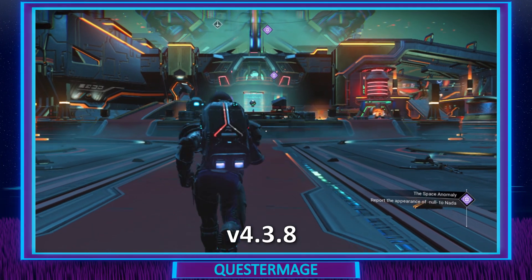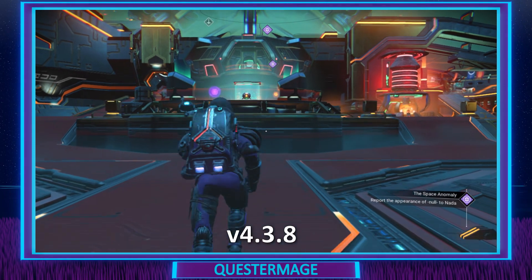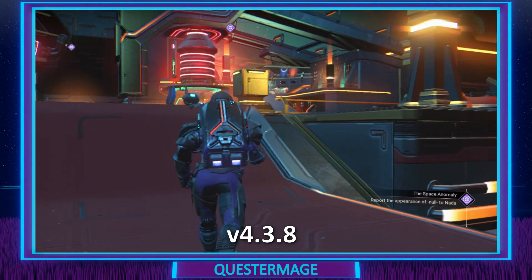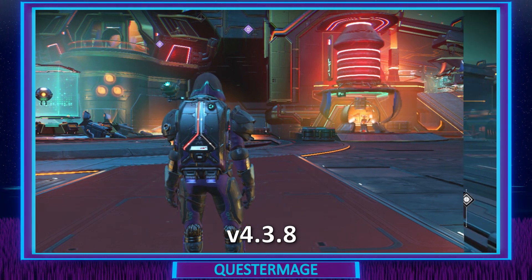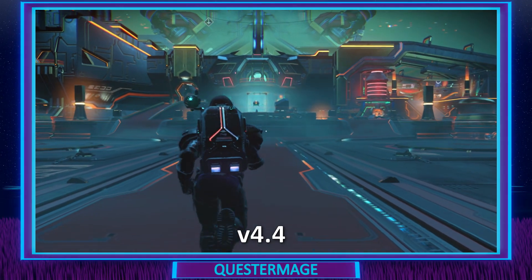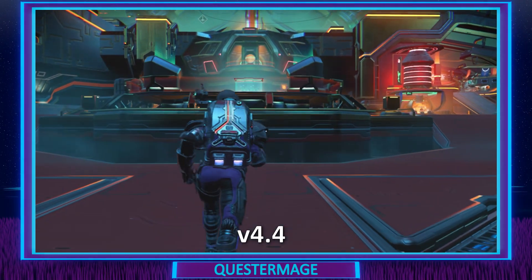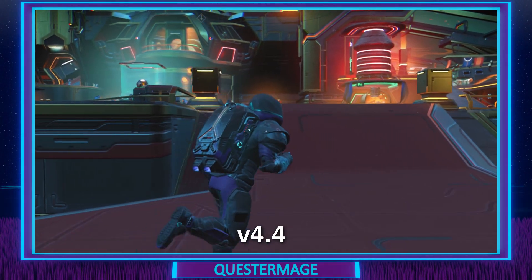Next we're just going to walk through the Nexus itself and as you can see here in 4.38, a little bit grainy — you can see a lot of those jagged pixelated edges which have now all been fixed and smoothed out. It doesn't look bad, but look at the difference here. The saturation is lower so fewer colors, but overall what a smooth image we are seeing. I definitely prefer this graphical style as opposed to the 4.38 version.